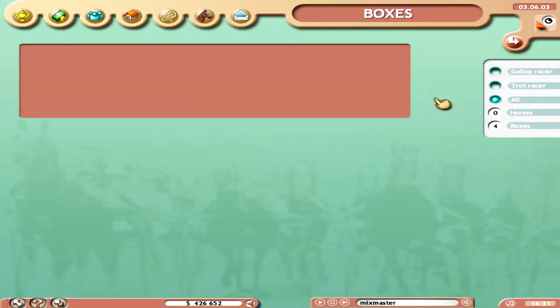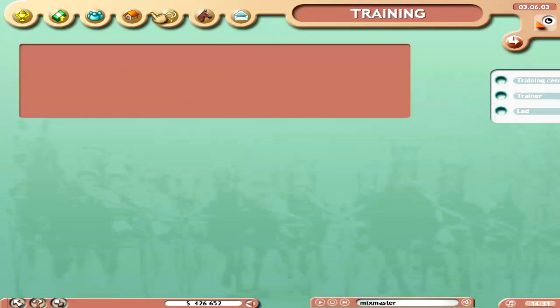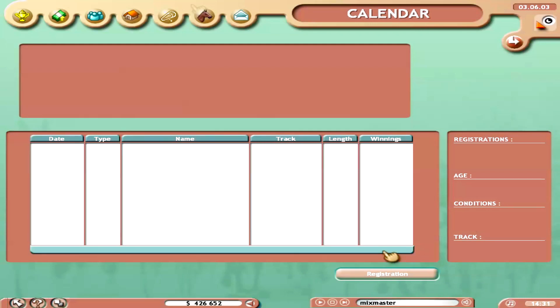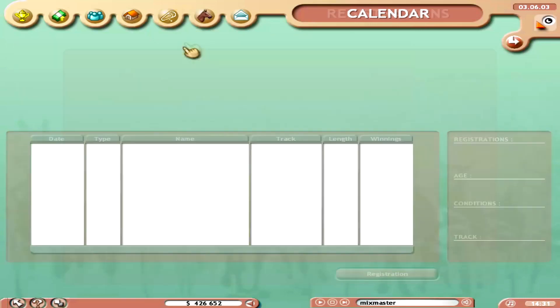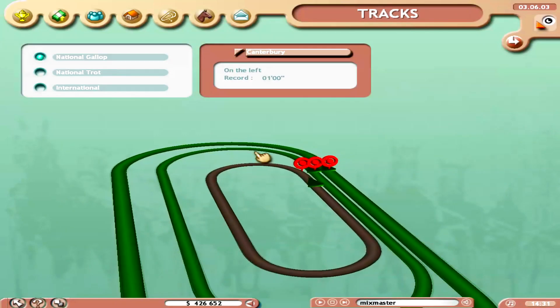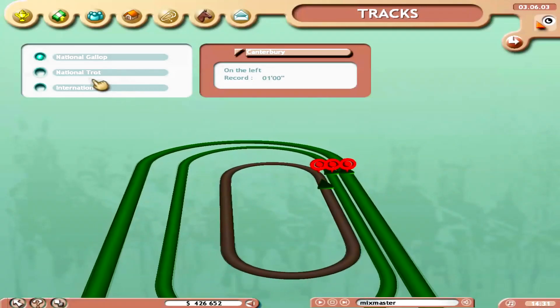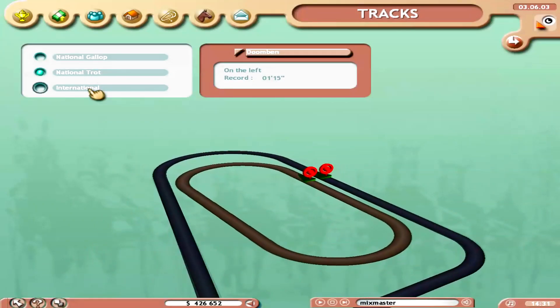The boxes section is obviously where all your horses stay — you can have four. Training is the same; once we get our first horses I'll show you more of that. You've got your race calendar, entries — we have none — and tracks, which actually shows the different tracks in your region that you'll be racing on.